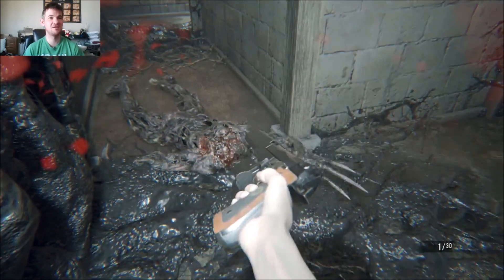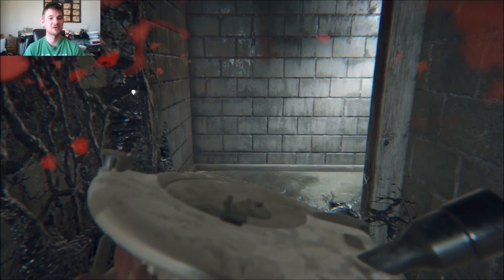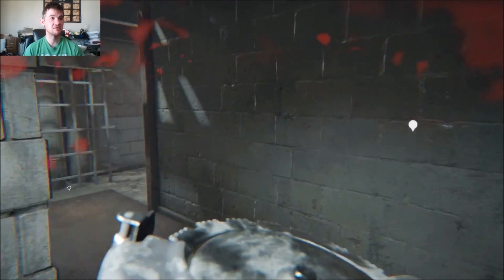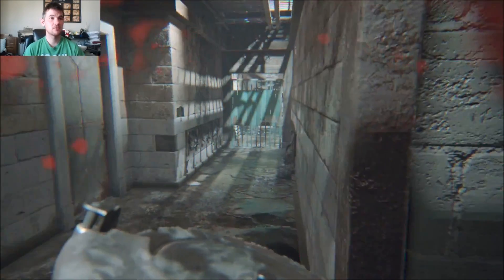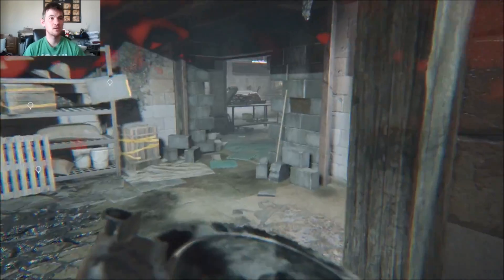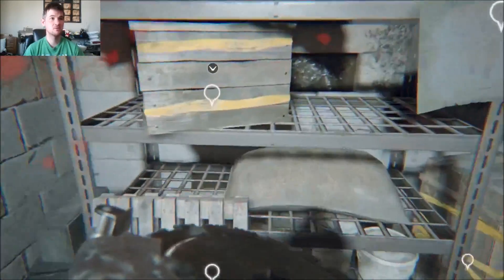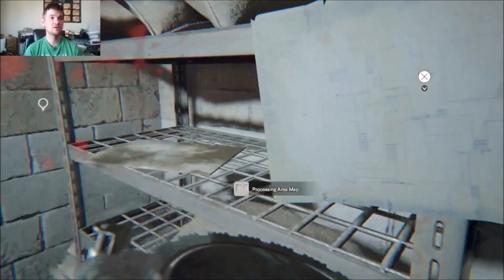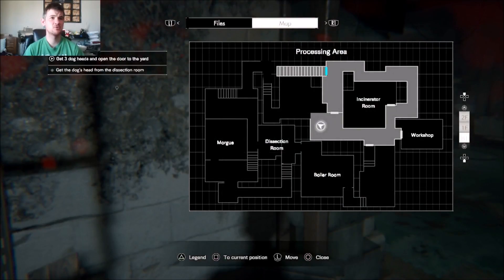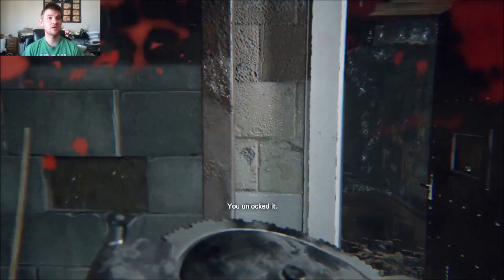Oh, and there's one now! There we go, ladies and gentlemen — look at that, it's a nice handgun. Okay, so the circular saw: if you hold L2 and R2 you get a thrust, which is essential and pretty good to use. Okay, so let's go over here. We're in the basement known as the processing area — let's open this makeshift door.